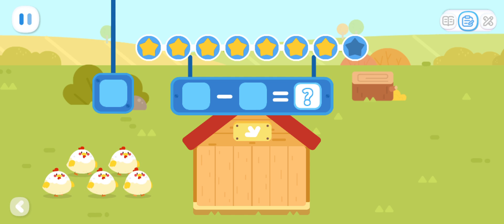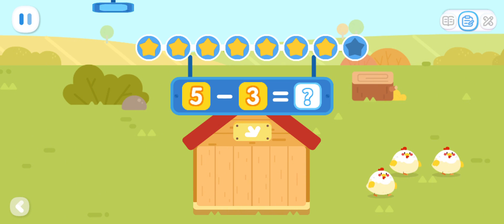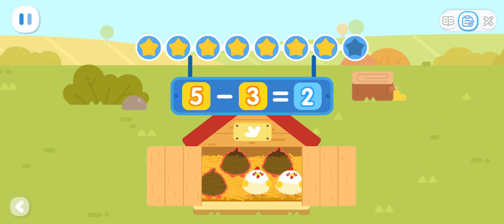Five hens walk into the hen house, three hens walk away. How many hens are left in the hen house now? You got it! Five minus three equals two.